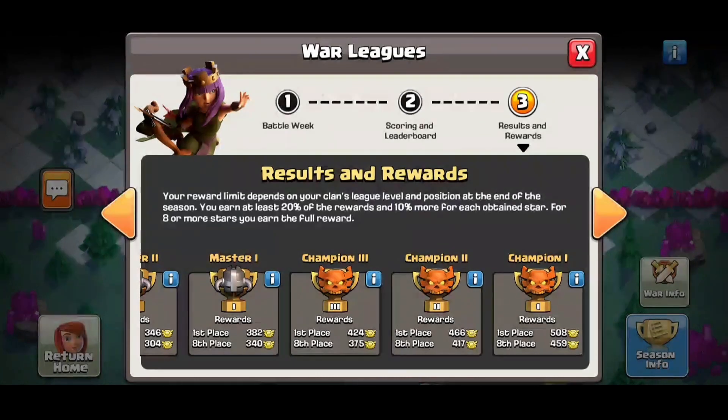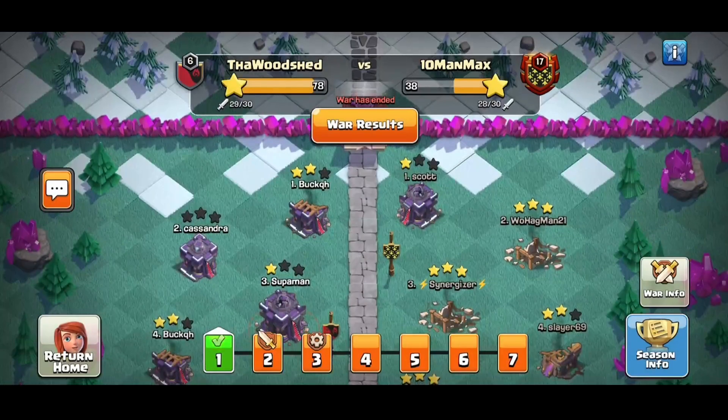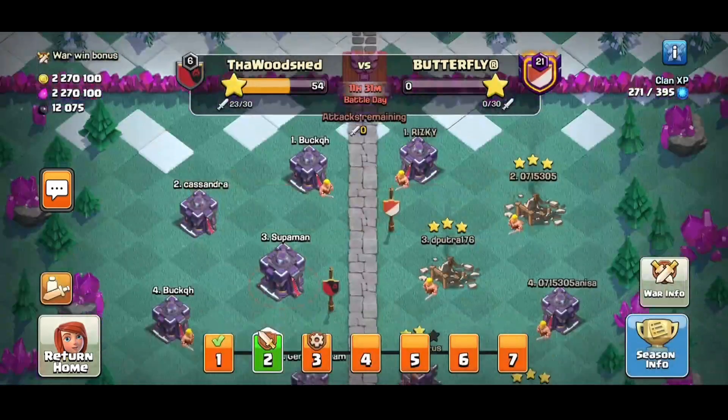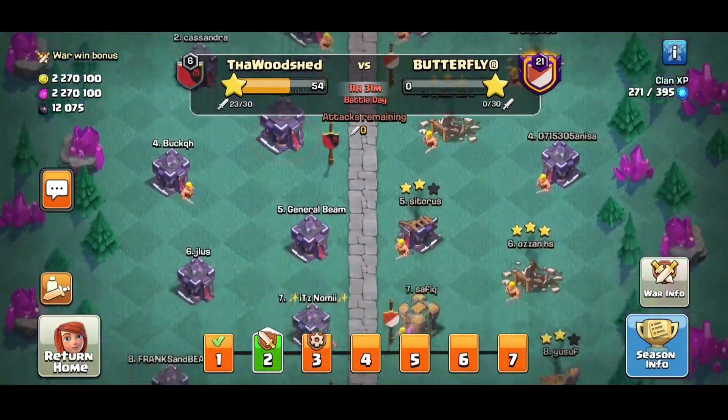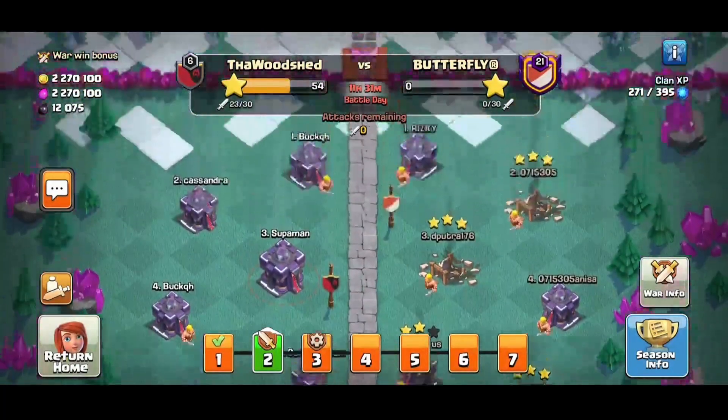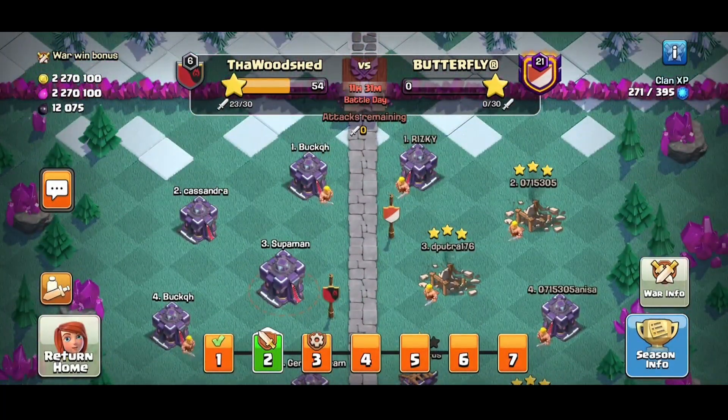The downside to the hammers is they have a weekly cooldown. The best side to them is it's something you're going to kind of get automatically. You also still do get actual clan XP during this time. It's a great time to play - it's absolutely my favorite time of the month, sadly enough. It's also the most stressful because we have two clans doing it. But it is super important that you guys make sure you hit all your attacks - last season we only had two missed attacks between the two clans and I was very happy about that.